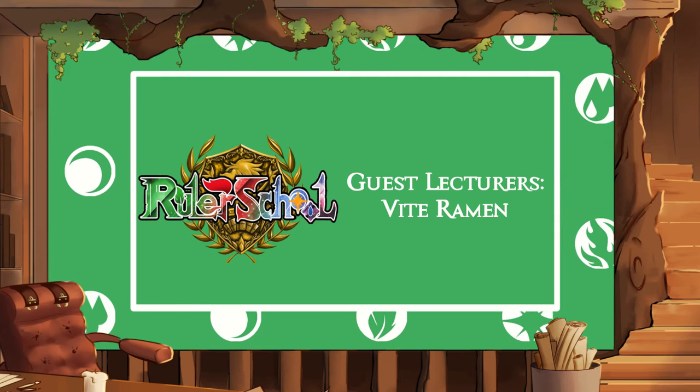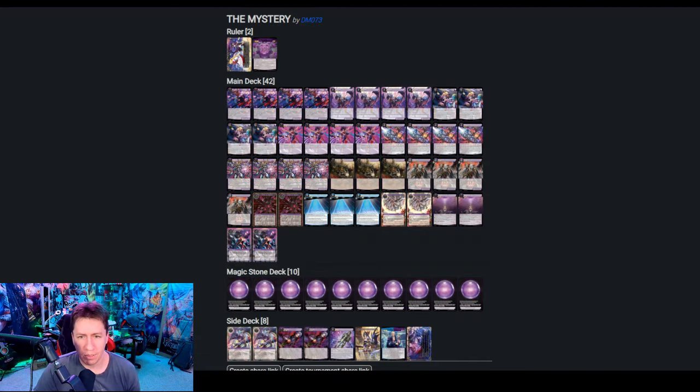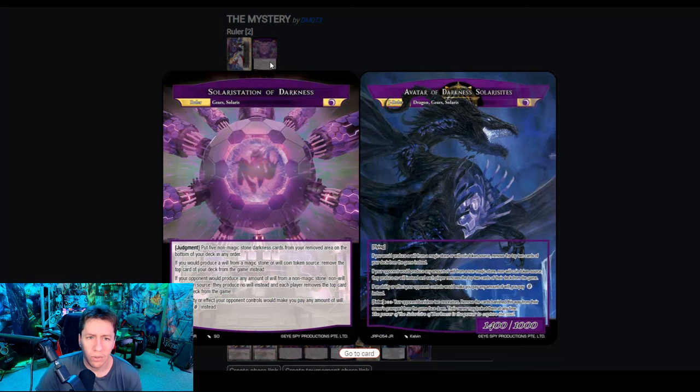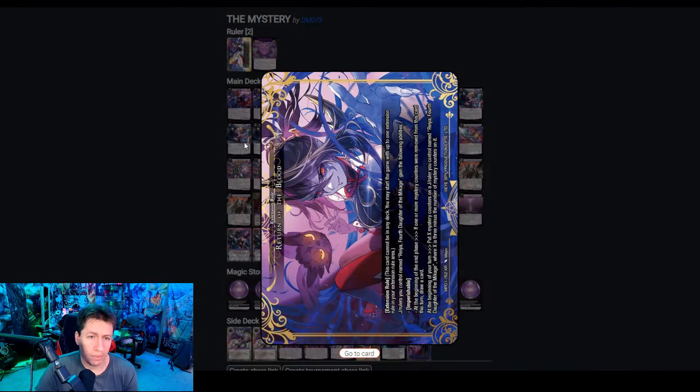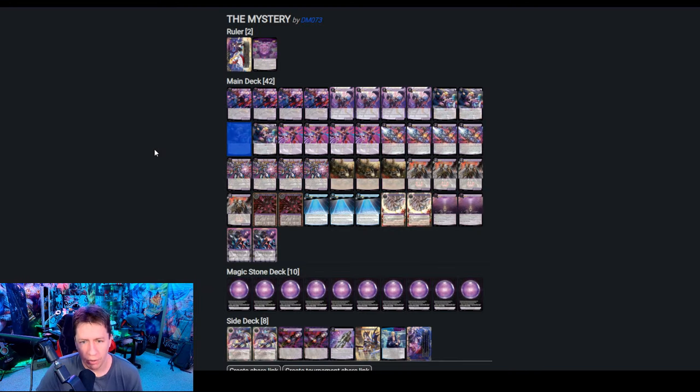Class is in session. So here is the list. It is an absolute blast to play this kind of mono-dark style list. We're starting with Solara Station of Darkness so that we can have Return of Judgment and Return of the Blood. Because if we start with Return of Judgment and we bring in Raya, we can also get Return of the Blood, which just gets you so much value.